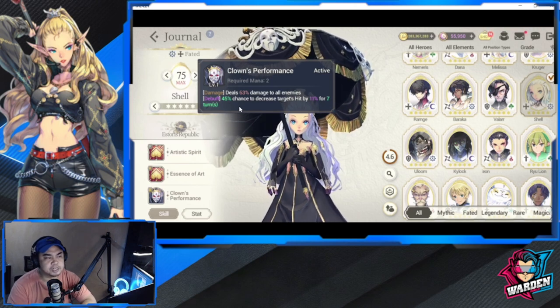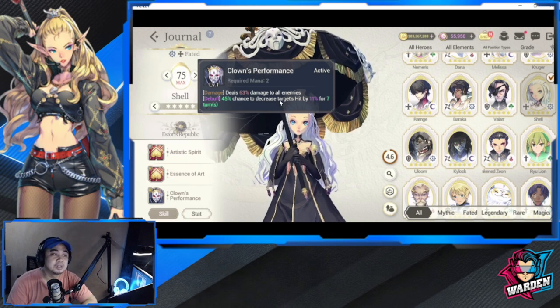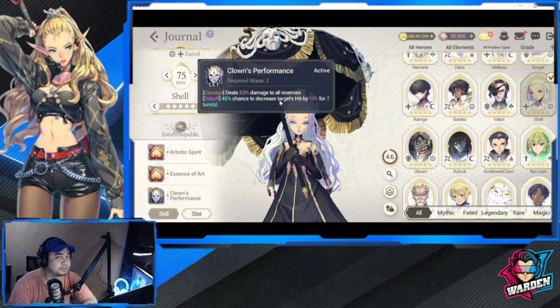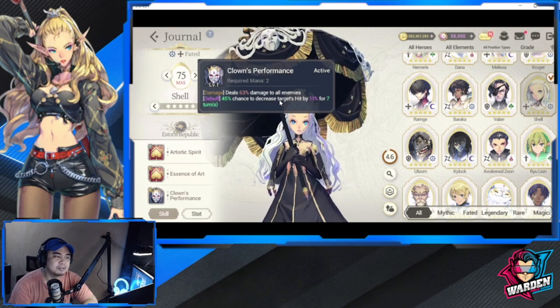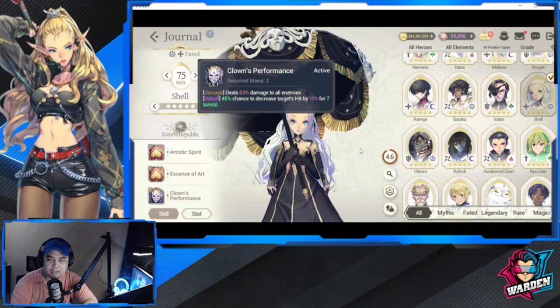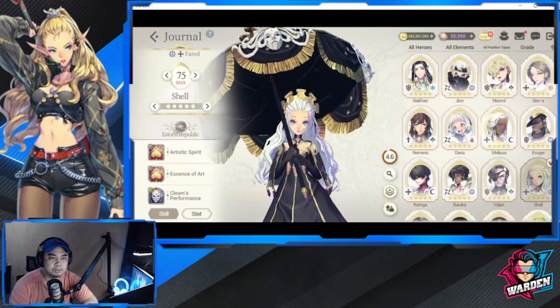Shell deals 63% damage to all enemies and has a 45% chance to decrease Hit by 11% for all enemies. At 45%, at least two or three enemies will be affected, which is actually very good. That's why Stories Jenai makes the top five.